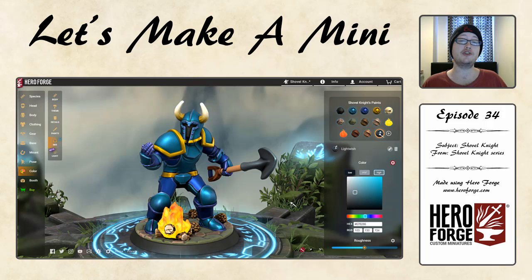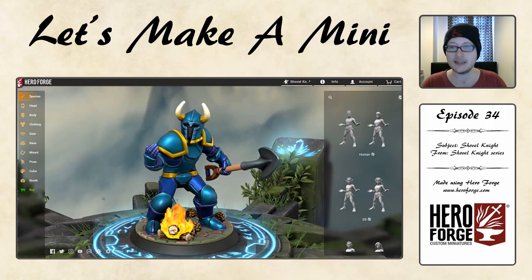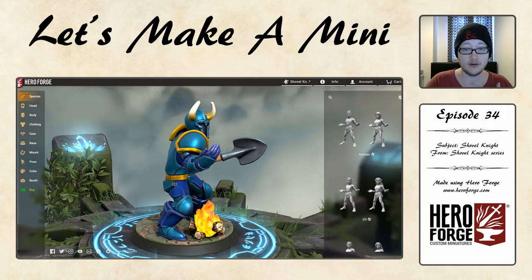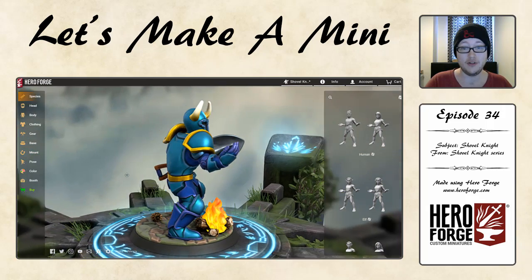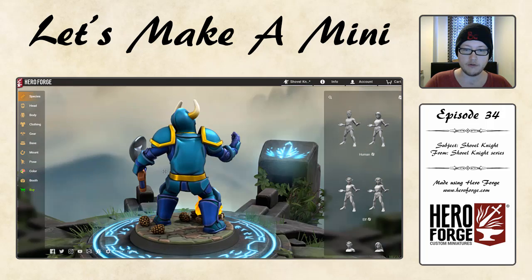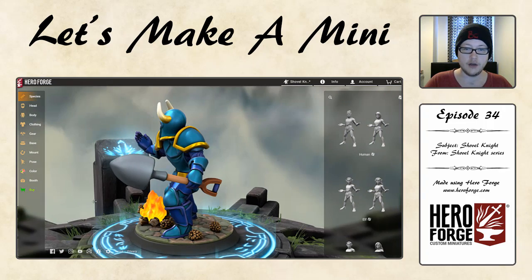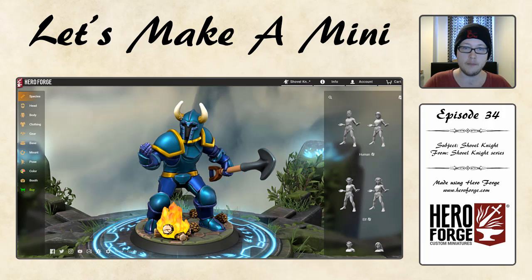Ladies and gentlemen, that is going to be Shovel Knight. Let's do a little tour. As you can see, very simple build once again. We didn't need to mess around too much with the bodywork. We wanted armour as simple as possible, just segmented in certain ways. We messed around with the lighter and darker blues — it doesn't really matter where you put them, so long as the main aspects are fine. You've got the gold piping on there as well, a natural pose looking like the save screen, the shovel in hand. He looks ready for combat, and he's got his horned helmet that we created ourselves.